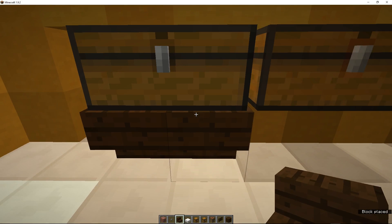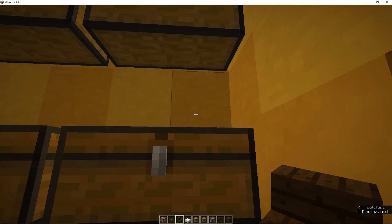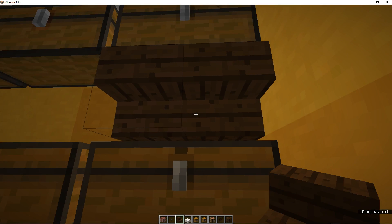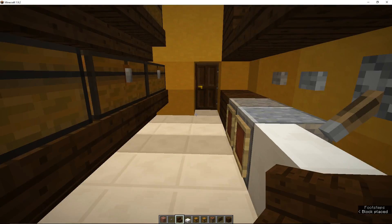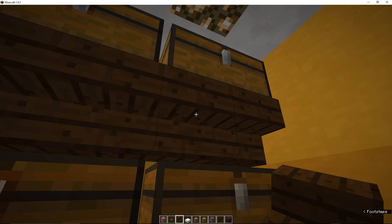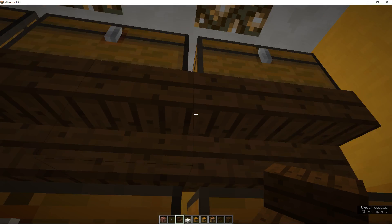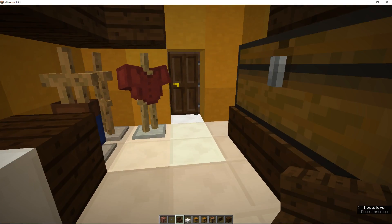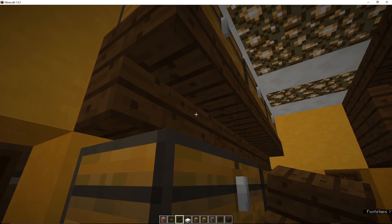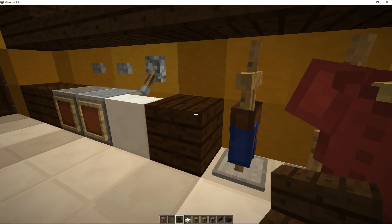Stairs. So we have... this is basically a Minecraft version of a closet. I mean, I could put doors on it, but we're not going to. We're going to go with the shelf look with the stairs, and then we have these shelves.